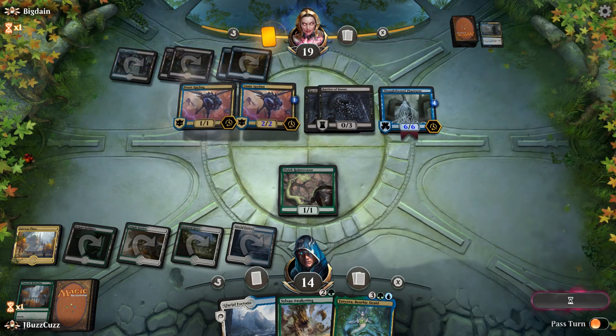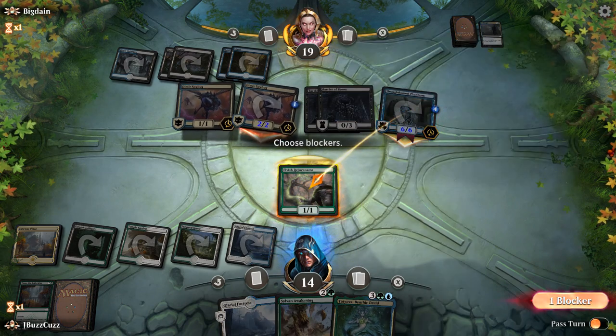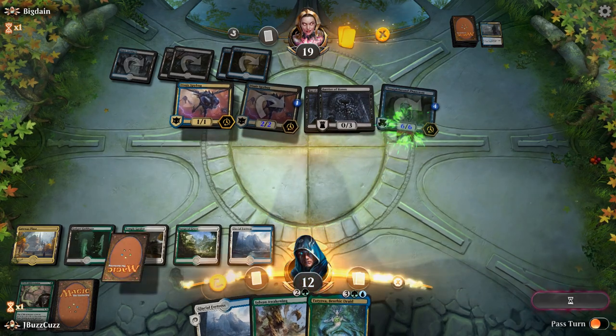All the Spy Bugs. So we need a Wrath quickly. We'll go ahead and block here and go down to 12.